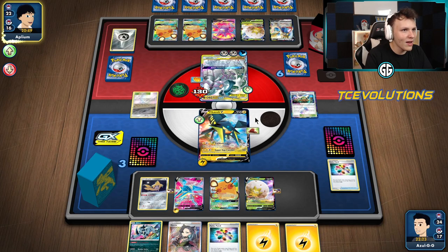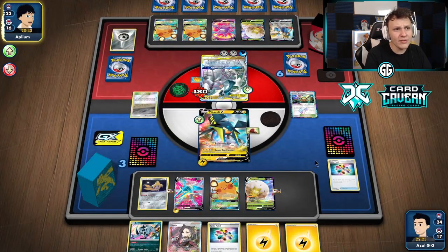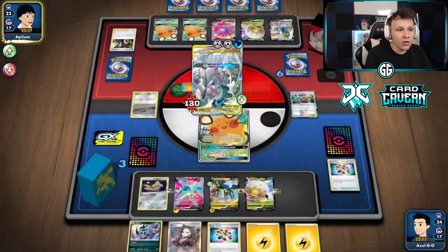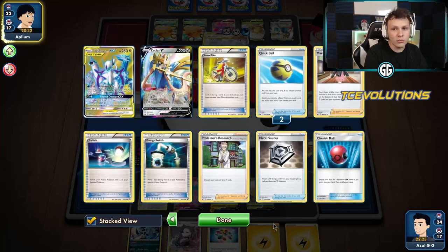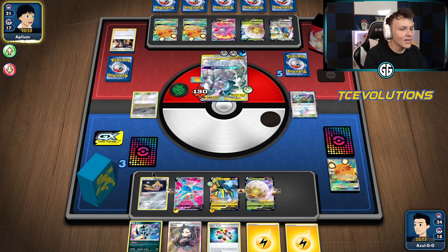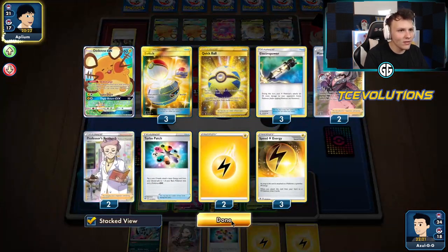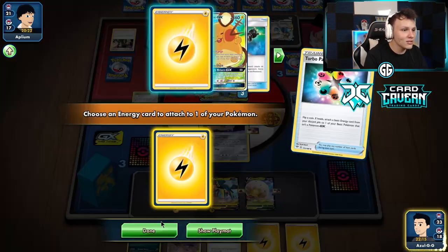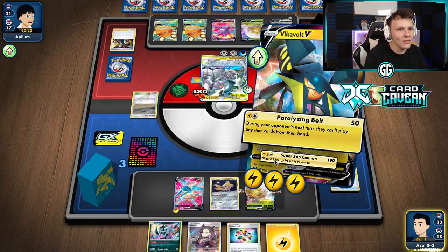Worst case we leave a Jirachi and hope they don't have a second boss. There's the boss from our opponent. They should have bossed the Eldegoss though — because Eldegoss can't be Great Catcher'd but Dedenne can. Jirachi to the active — heads on Turbo Patch wins us the game. Finding Coco Prism wins us the game. There's another Turbo Patch — heads, energy, attach, attach, retreat, and knock this thing out with the Super Zap Cannon.